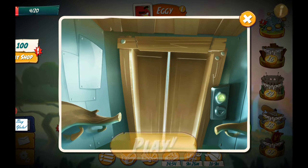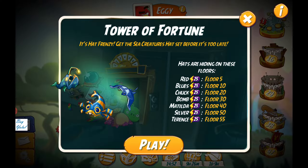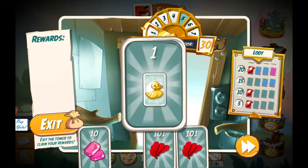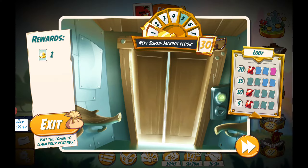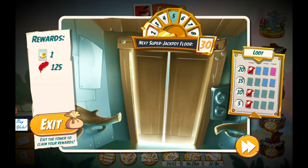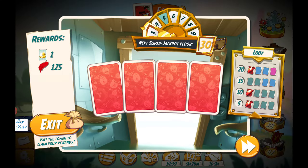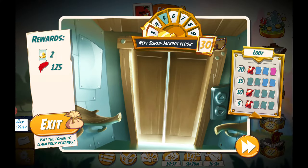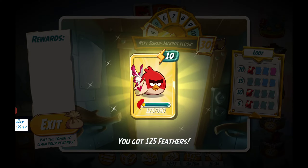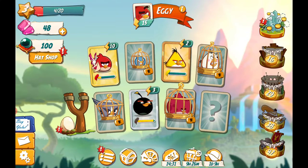This is Tower of Fortune. Just play. The first one is a duck, and some feathers, and another duck. You got two ducks and some feathers. There we go.